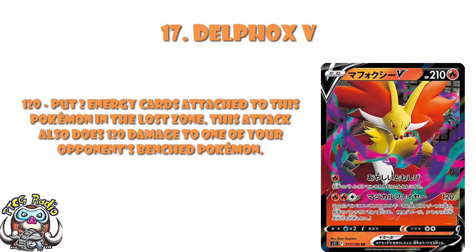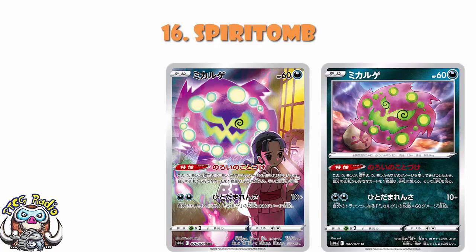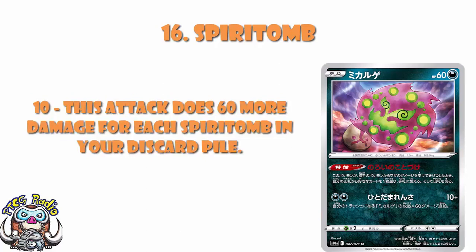In at number 16, we've got Spiritomb, another one of the Pokémon in the set that gets one of those character rares. The ability says when you're knocked out by damage from an attack, you get to search for any one card and put it into your hand. The attack for two darkness energy does 10 damage plus 60 more for each Spiritomb in your discard pile — that's 190 damage for two energy, which is actually really good. This one is absolutely on my radar.